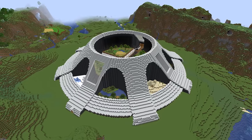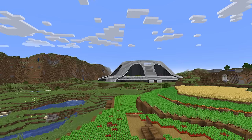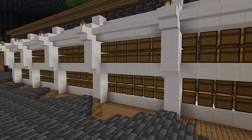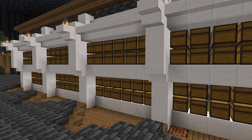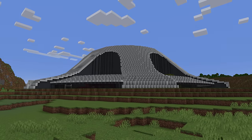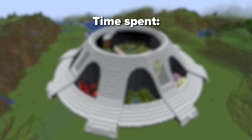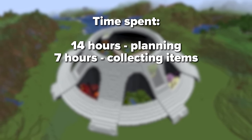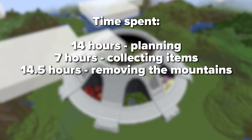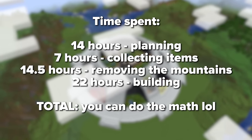So now all the decorations should be ready and it's time we can move into our new home. Moving in means we need to bring all of the stuff from our old storage room and assign a new place in the new ultimate storage room. Here is a recap of all the time we spent: 14 hours of planning, 7 hours of collecting items, 14 and a half hours of removing the mountains, and finally 22 hours of building.